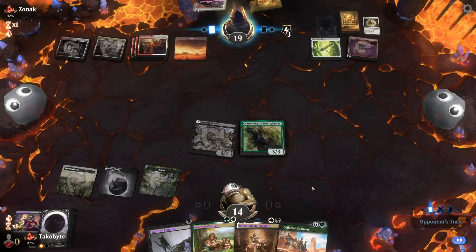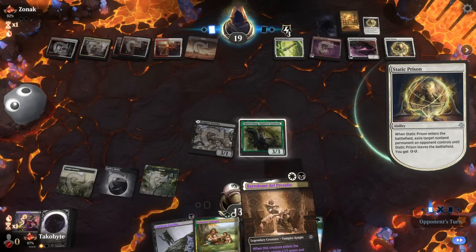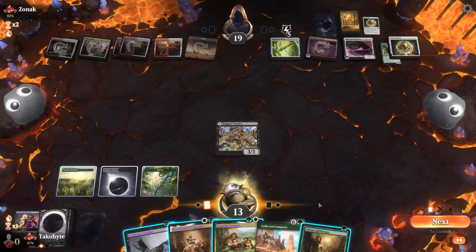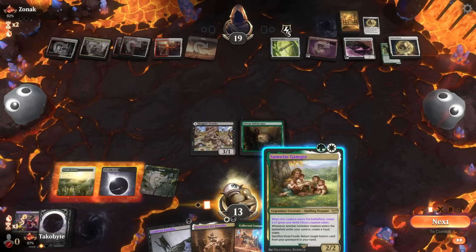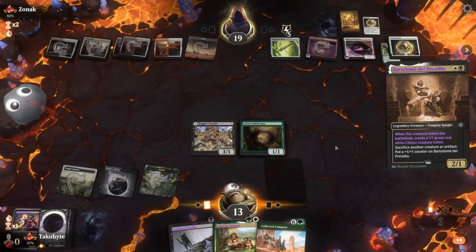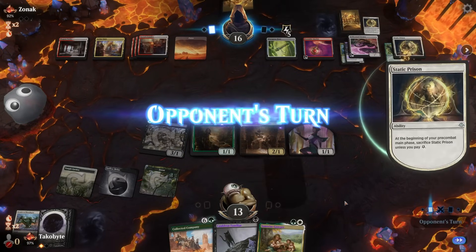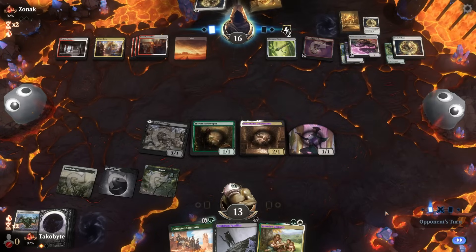Unlicensed Hearse — that is a pesky card. Seems like the opponent brought way too many hate cards. My Chatterfang! So annoying. We play the Sylvan Safekeeper and Bartolome. I feel like the opponent has way too much hate — look at their side.